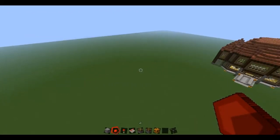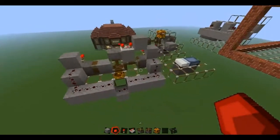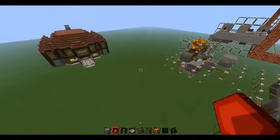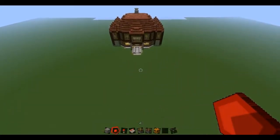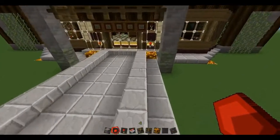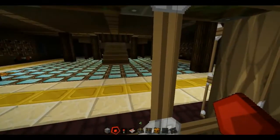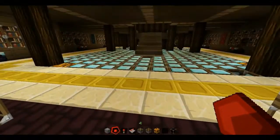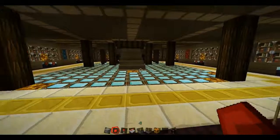Hello everyone, this is Avdes from the Minecraft Bells. As you've seen in the first part of this video, I've been busy working on some redstone stuff. As you might have noticed inside the house, the lights function automatically and are synchronized with the opening of the door. Most of the lighting is off, and as soon as you open the door, glowstone blocks appear and illuminate the room.